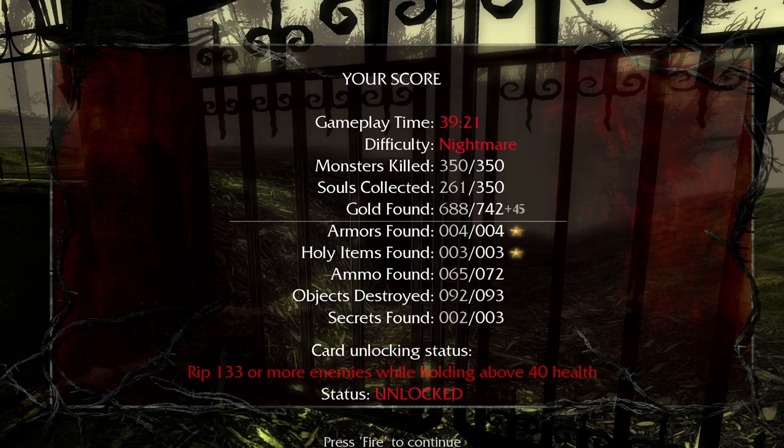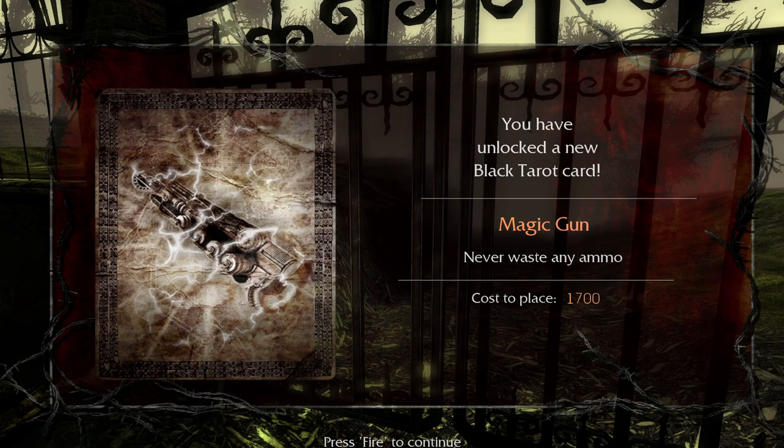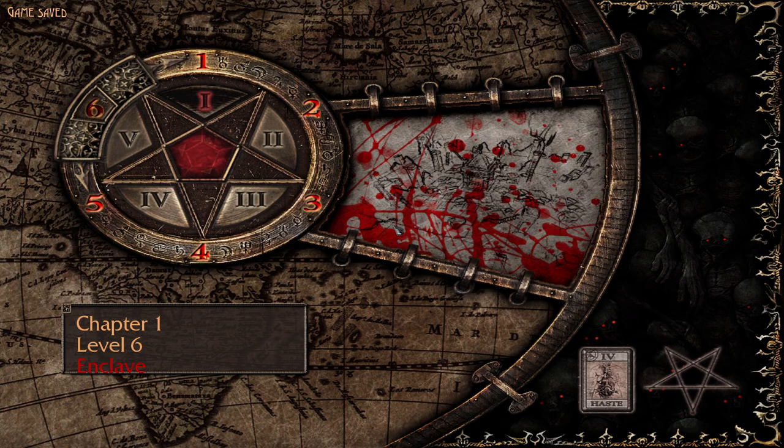Magic gun — never waste any ammo, that could be good. All right, next up will be our first boss fight, so we'll get all that set up on the next level. But yeah, that was the Graveyard, the first bonus level of the game — I hope you guys enjoyed, and I will catch you on the boss fight!